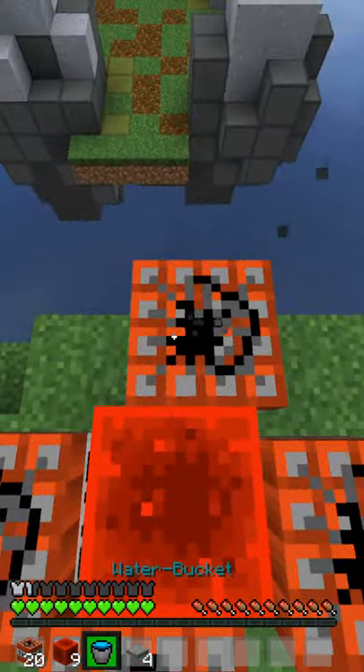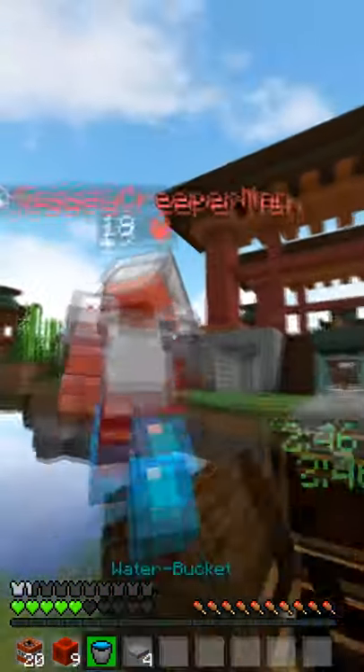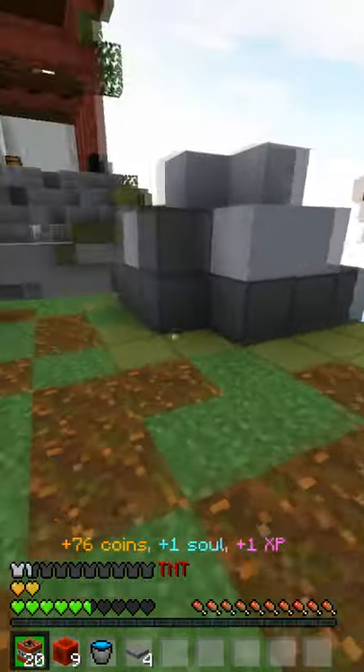You want to do this TNT in this formation, set it off, and then bam — you can fly. Place the water bucket, and bam, you can kill. He's gone. Bing bong, get gone.